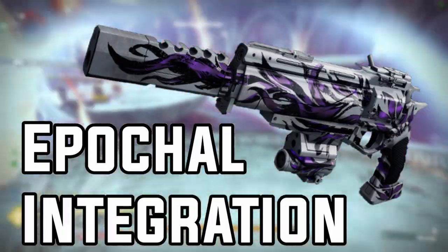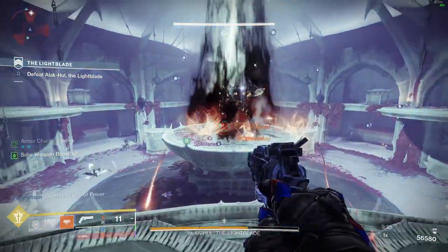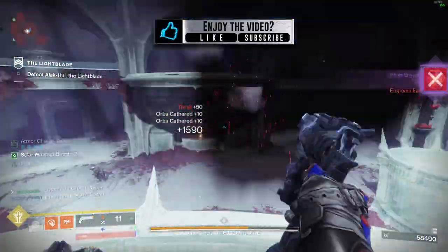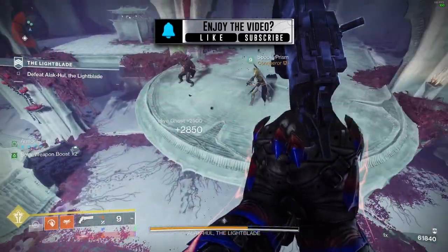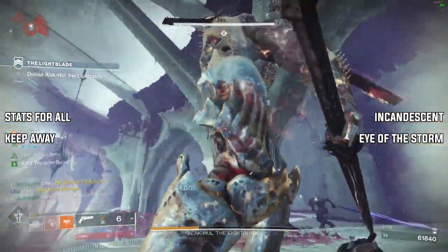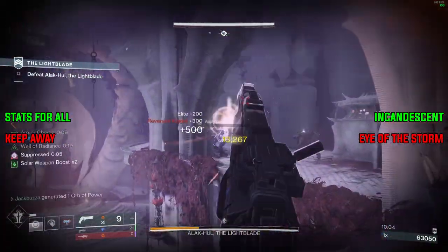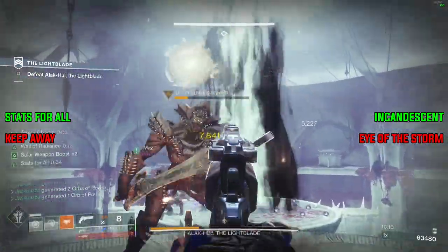Coming in at number 4, we have the Apokal Integration. The Apokal Integration is a solar adaptive frame hand cannon given to players after completing the Lightfall campaign. It has a set roll so you don't need to go hunting for perks, and it's a pretty solid set. Because this weapon is so easy to obtain I've included it — most Lightfall players will already have it, but if you don't own the Lightfall DLC, you're out of luck. In column 3 it has Keep Away and Stats for All, and in column 4, Eye of the Storm and Incandescent. For PvP use the top perks, for PvE use the bottom perks. Hitting enemies with Incandescent should also proc Stats for All, counting the damage dealt through the explosion. This hand cannon works great for solar scorch builds.